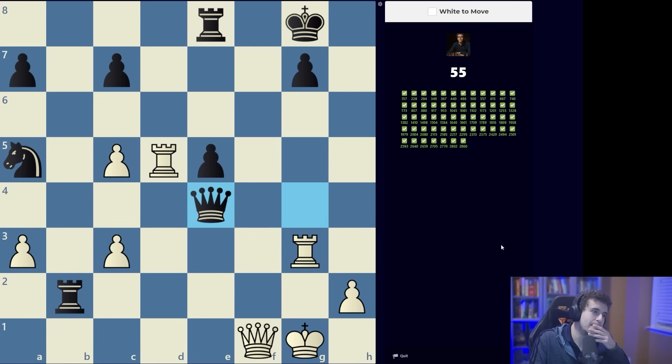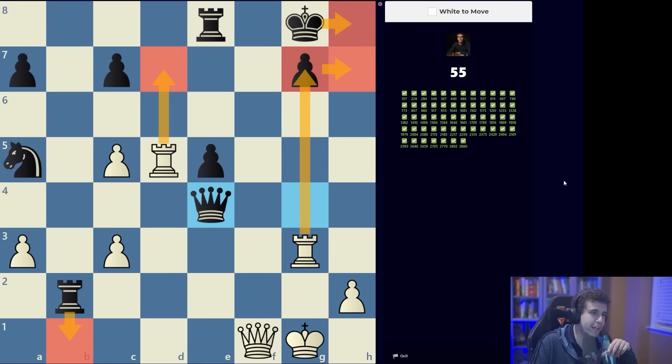We're down a piece, and black is not actually threatening any checks. A move like rook d7 is very much a possibility. I also see a very tempting sacrifice with rook takes g7. Both have to be calculated. Rook d7: rook b1, rook takes g7, king h8, rook h7 — that's probably going to be winning.